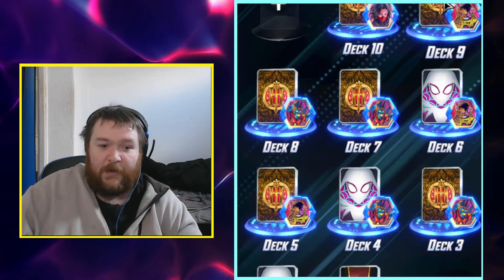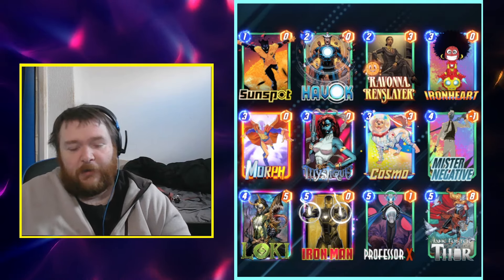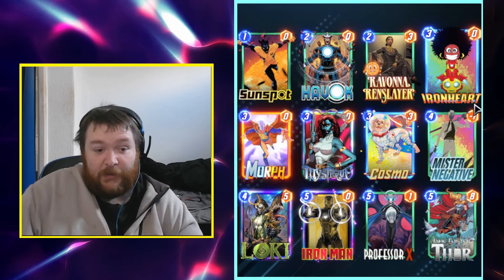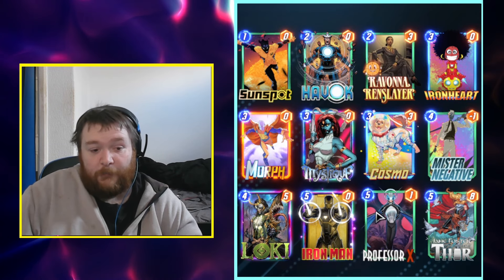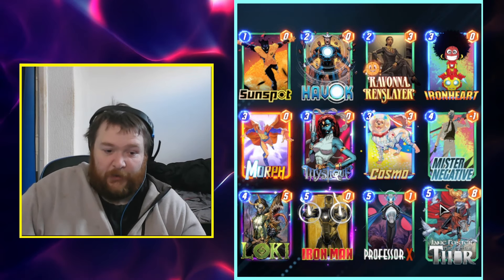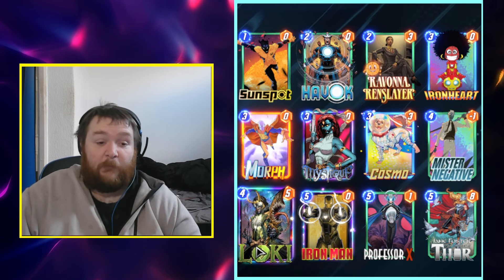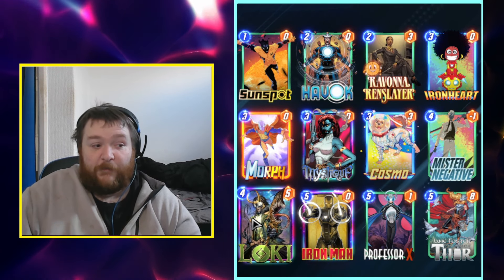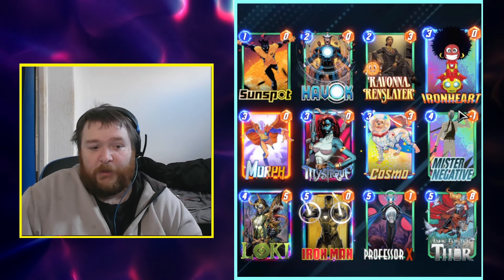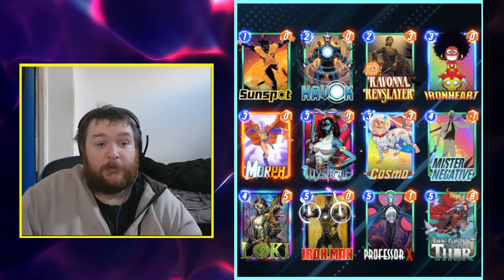Another Mr. Negative deck — I think this was Glenn's deck, the game developer from Marvel Snap who shared it and people were loving it. It's got Havok in here with Negative, Professor X — if you hit Negative on Professor X, it's a one-five that locks down a location. Jane Foster to pull out some zero-cost cards for anything big, and Loki if you just have a bad game. If you've drawn pretty badly and don't have Mr. Negative by turn three, you just play Loki on four and change things up.